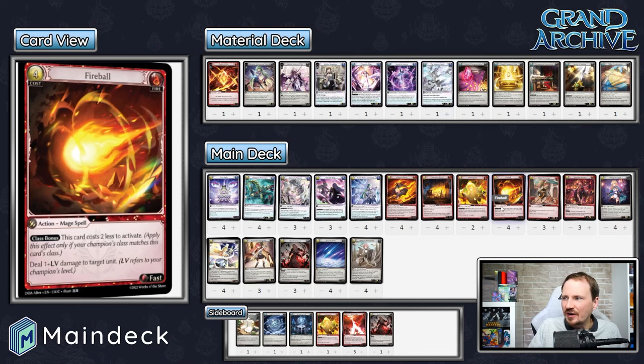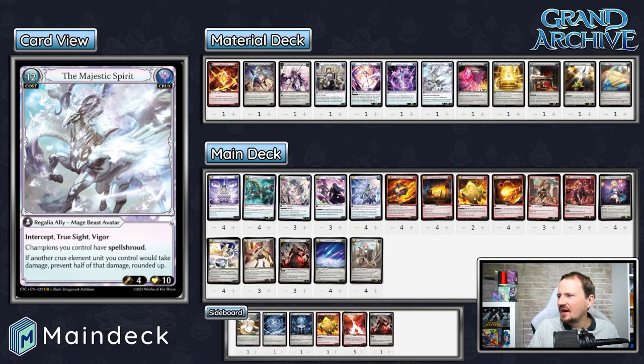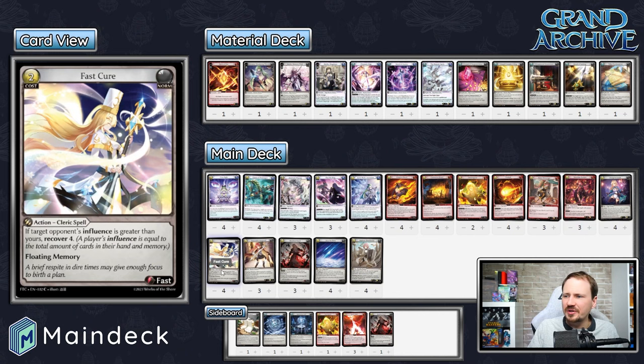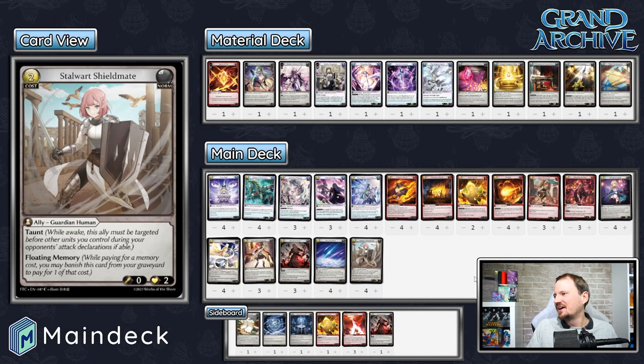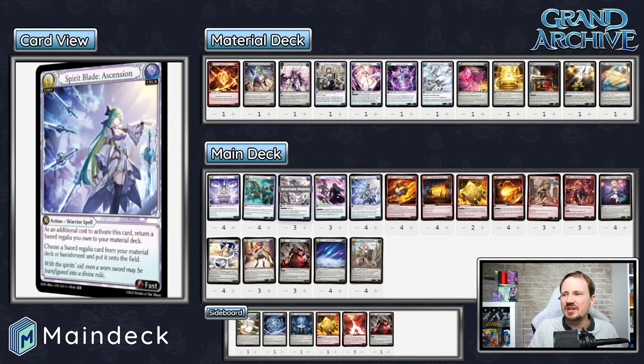We're using Deer, we're using Fireball — that's your Fire Merlin build. You're going to draw a million cards using Ghost of Pendragon, Spirit Blade Ascension, and Crux Sight. You put down a Deer with Incarnate Majesty, then finish the game with Fireballs as needed. Otherwise it runs the usual suspects: Hasties, Creative Shocks, Floating Memory discards, Fast Cure to respect the aggro decks, Stalwart Shieldmate to respect the aggro decks. It's going to control that early game, turbo up to level three using Dungeon Guides and Floating Memory plays, draw a million cards, and establish board control.